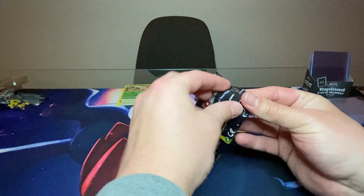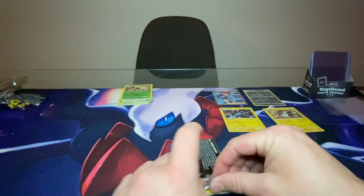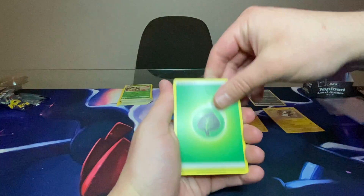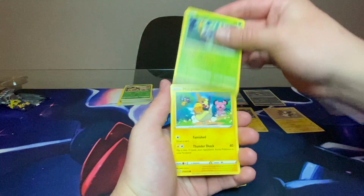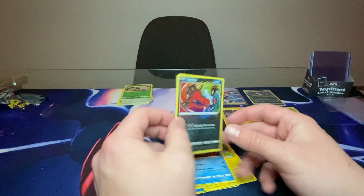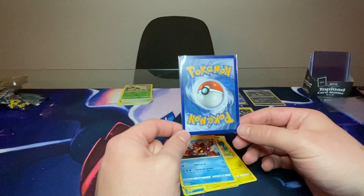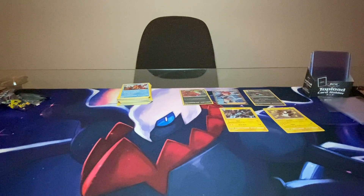We go right into a Dragapult pack. Open right up — pack art off to the side, code card off the side, four from the back. I'm going to guess Dark Energy — we got Grass Energy, not close. Dartrix, Cramorant, Rusted Shield, Morpeko, Horsea, Spinarak, Rowlet, and an Amazing Rare Yveltal! I accidentally pulled it with the other card, but that is okay — a nice pull there. An Amazing Rare Yveltal with almost PSA 10 centering, almost perfect.